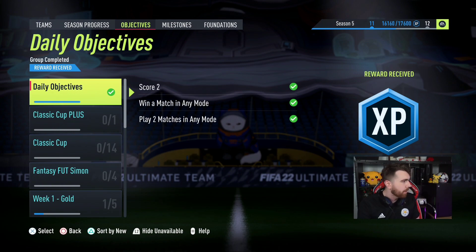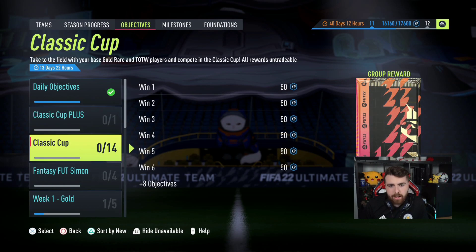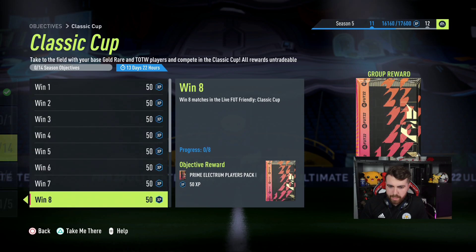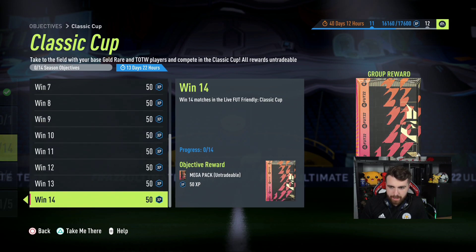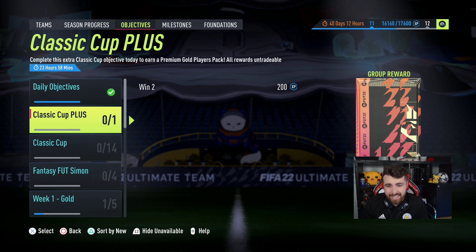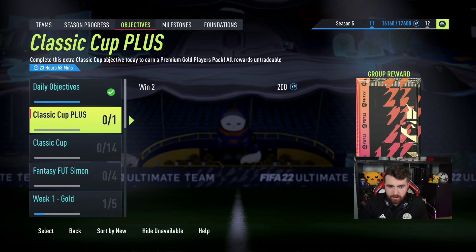Here's the EA tweet. First up, take to the field with your base gold rare and team of the week players and compete in the Classic Cup. Overall, you can get a 100k pack just for winning games, and the packs get better and better with each win. Win 14 — this is out for 14 days. Complete this extra Classic Cup objective today to earn a premium gold players pack. Win two games.